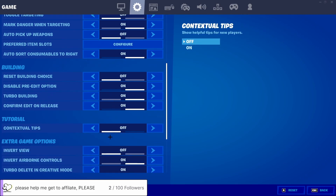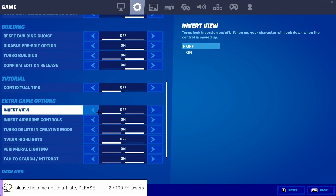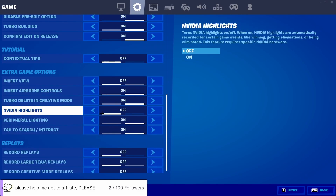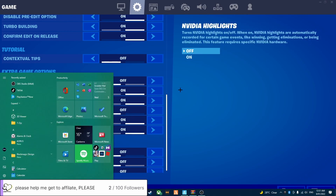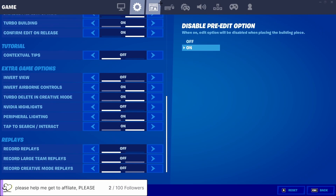I don't really play creative much so I keep those settings off. For Nvidia Highlights — it's fine, but I'd just download a third-party software like Overwolf or Medal for your game clips. Replays are always off.